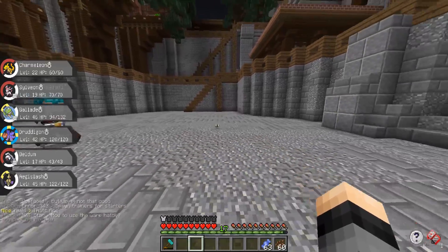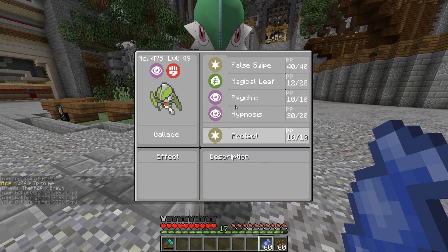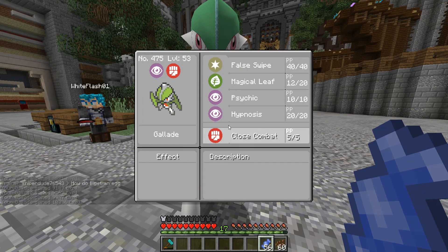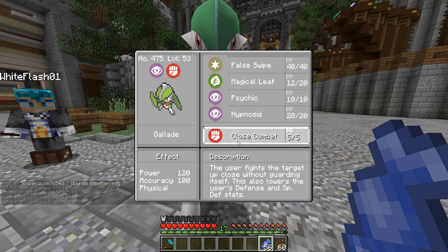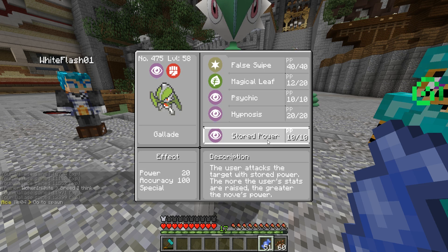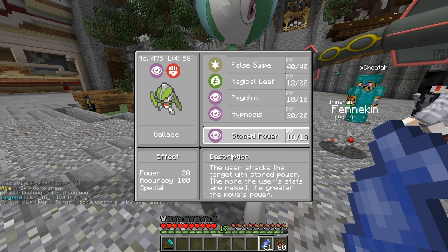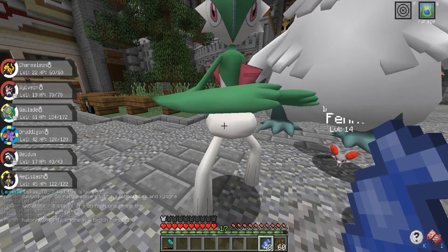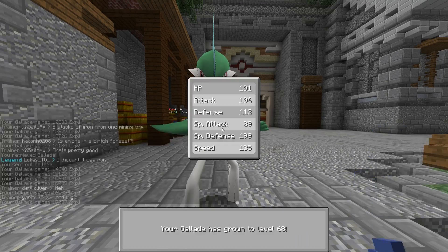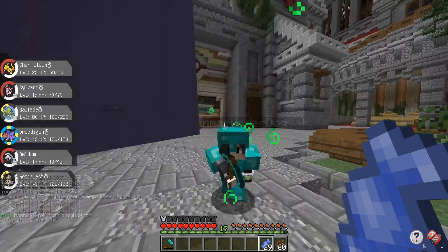I've been going back and forth on whether to waste some rare candies on my Gallade, and I think I'm going to go with it. We don't need to get him all the way to 100, but if we get him up to level 80 he's going to be higher level than the majority of wild Pokemon, which should help us out quite a bit. I checked Stored Power but it requires raised stats to be useful, so there's no point. Let's just keep using candies — a couple more and there we go, Gallade is now level 80.